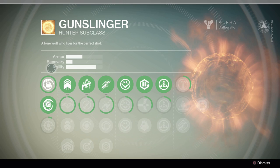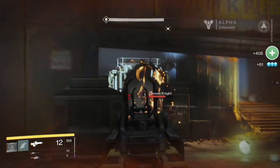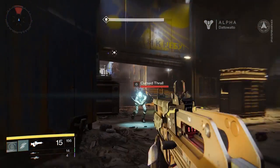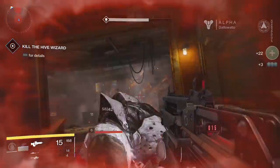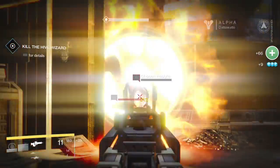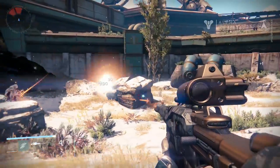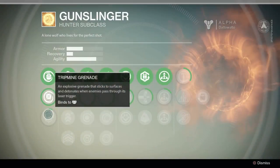You can choose one upgrade per column. We're going to look at every skill, starting with grenades. The three grenades available to you are Incendiary Grenade, Swarm Grenade, and Tripmine Grenade. Incendiary Grenade explodes for solar damage, and any target hit will take additional solar damage over a short time. Swarm Grenade detonates on impact, releasing drones that scout out nearby enemies. Tripmine Grenade sticks to a surface and explodes when a target walks into the laser trigger.